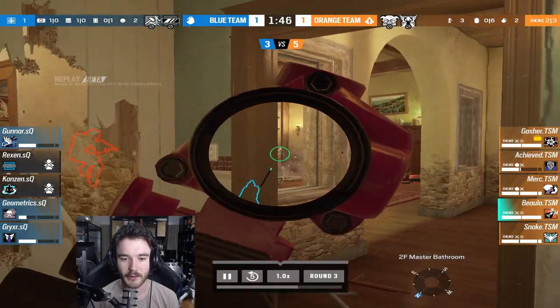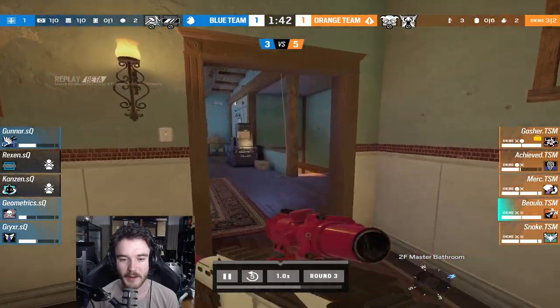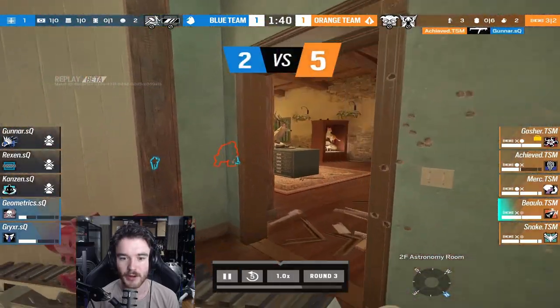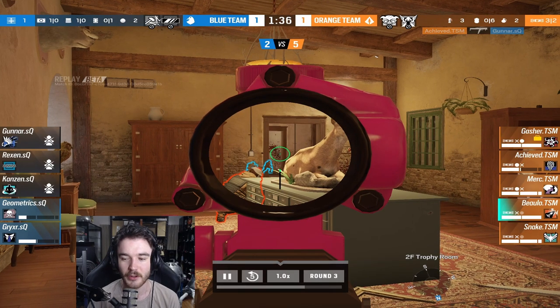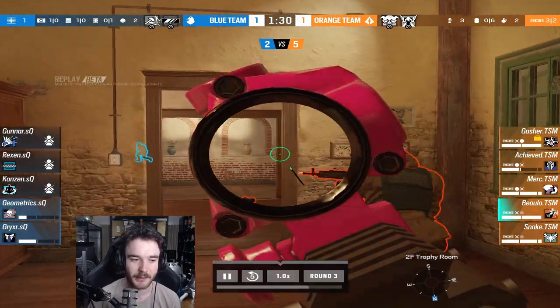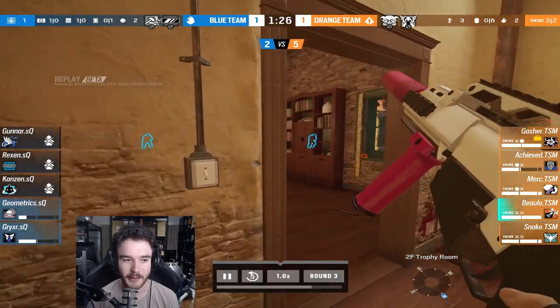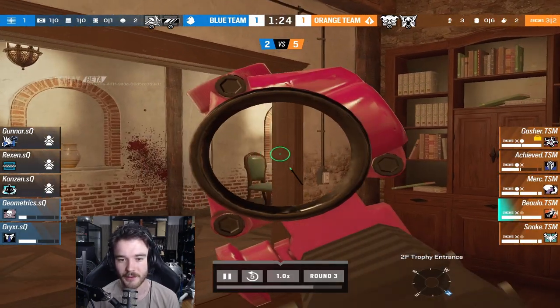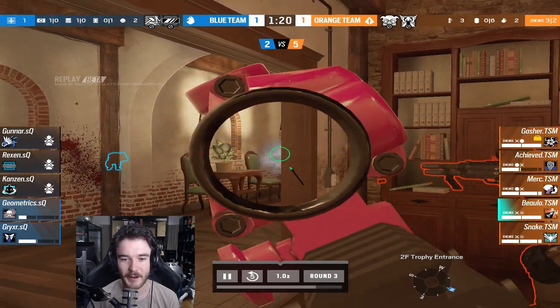That's two in this round already. His army is under lots of pressure and Gunner's forced back down, with Achieved waiting below to catch him. TSM at the moment looking really dangerous. Let me know in the comments if Villa is a historically strong map for TSM — I'm not privy to that, but based on the way they're playing this, I would imagine so.